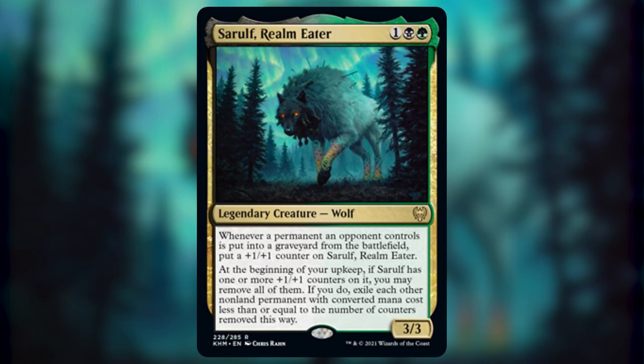If you're like me, the first thing you thought of when you saw Sarulf is: oh my goodness, it's a 3-mana Eugene. Of course, a much cheaper and harder to get there. But Sarulf does give that exile advantage that Eugene also gives you, just to let you know how powerful that effect is. Along with Eugene, this effect wipes the entire board of non-land permanents except for Sarulf, which makes it very tricky on how to build this deck.